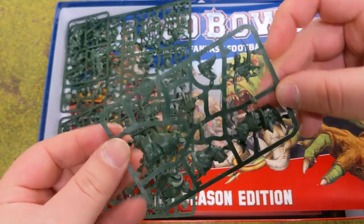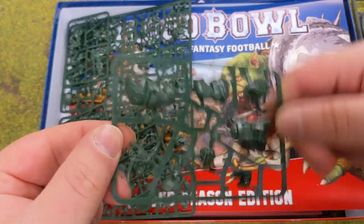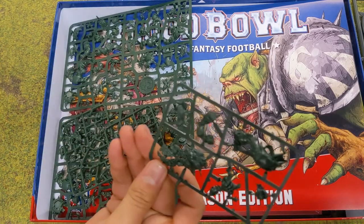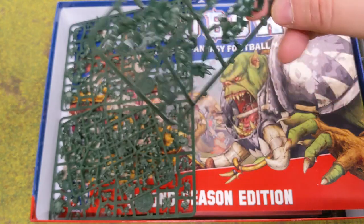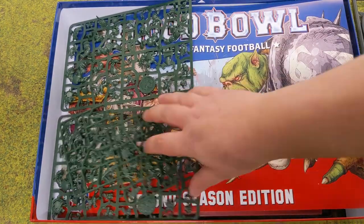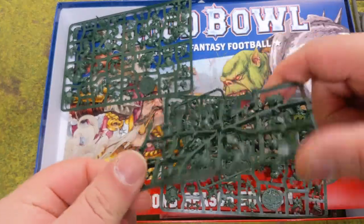Here we go — this is the Goblins and Orcs. You also get a Troll, one of the big boys. Normally available separately. This is one of the points I think is really important with this core set: the last edition of Blood Bowl — you bought it, you could play with it, you had everything you needed.